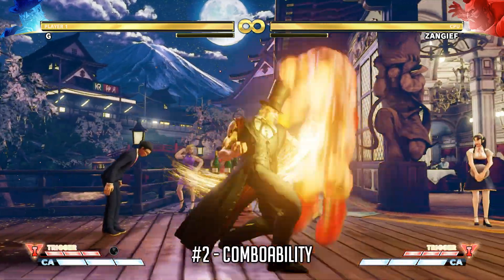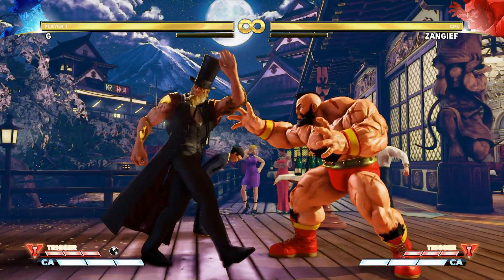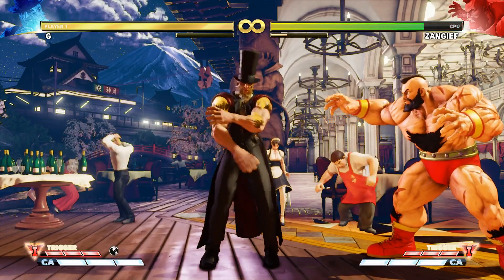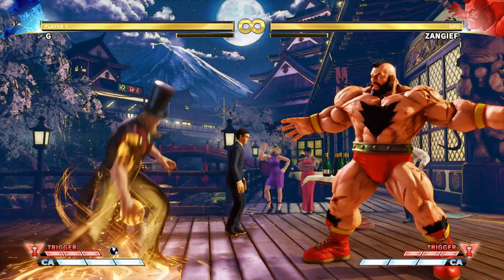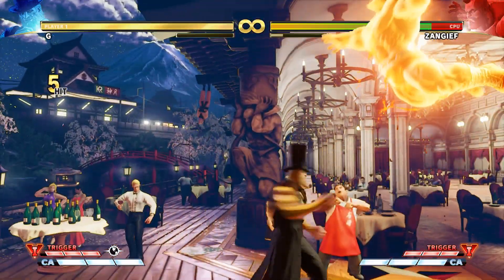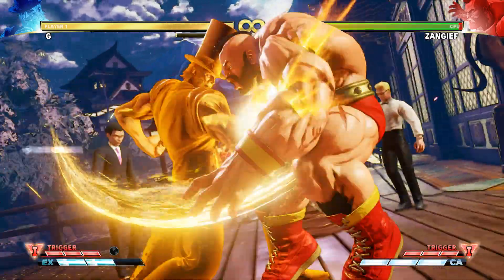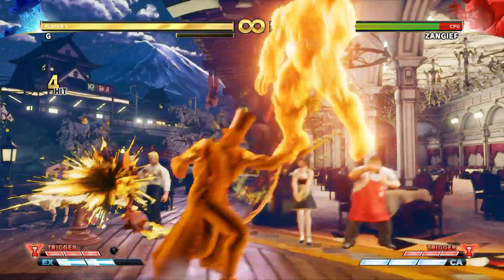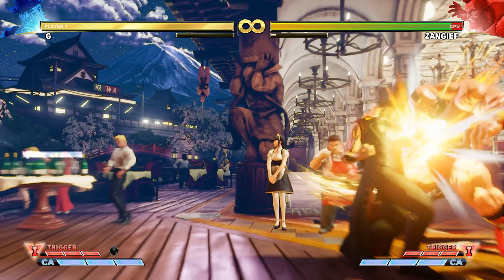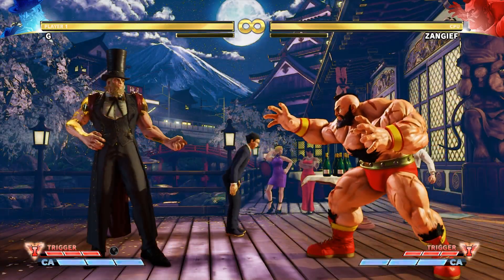While the command grab itself doesn't do a lot of damage, the opponent is put in a juggle state, allowing G to combo afterwards. As G accumulates more presidentiality levels, the command grab becomes progressively more dangerous, offering new combo routes and increased damage potential. G can further extend the combos out of his command grab either by spending meter or by being in the corner, and since G Impact is a meterless combo starter, it's the only untechable grab that leads into Ultra Art. As a result, this command grab is easily the most damaging throw in the game and one of G's most feared tools.